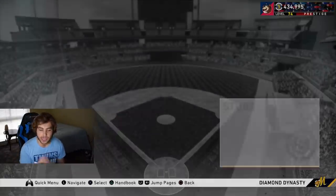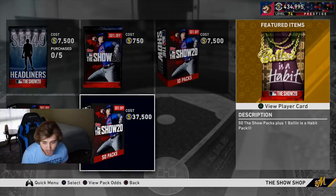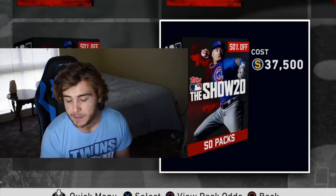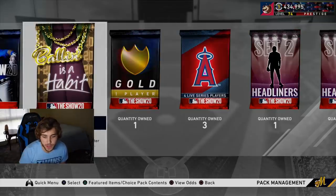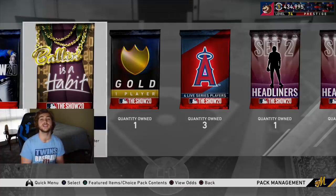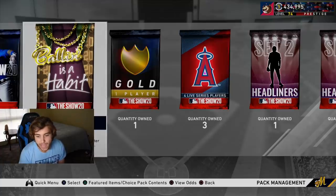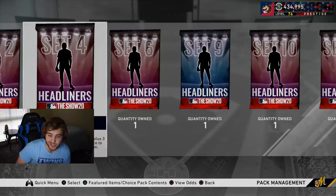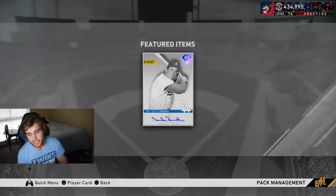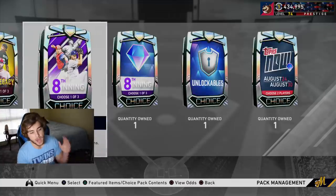There is also a pack sale — 50% off — though something tells me the odds might also be 50% off. We have a 50-pack bundle on top of everything else, excluding conquest. We've got a bunch of headliner packs with no good sets until set 48, and then the big one — the 8th inning program choice pack.